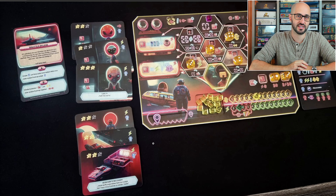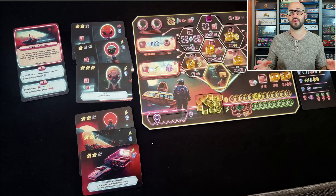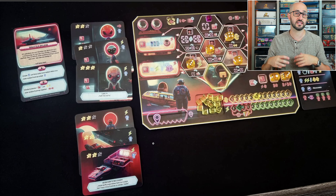Each player is going to have their own ship and this is going to be represented by their own personal board. Your ship's going to have a bunch of different locations where you'll be able to perform different actions, and these can be upgraded throughout the game either by flipping them over to the other side or purchasing new tiles to go into that action spot.